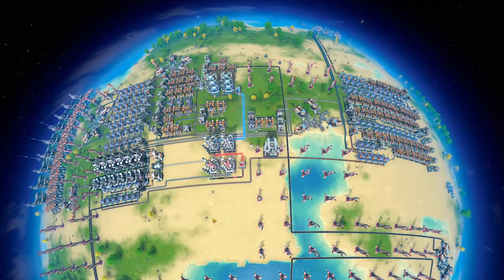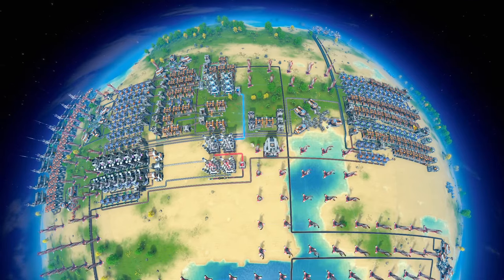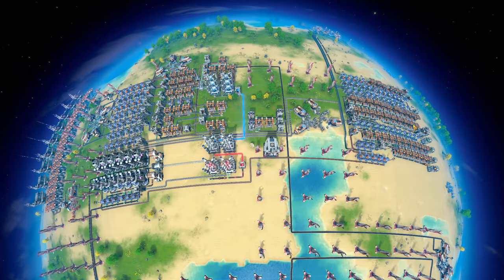Hey there and welcome back to this updated Masterclass series. Today we are going to visit other planets, produce yellow science, and transform this nice little starting base to something that will last us all the way to the end game.